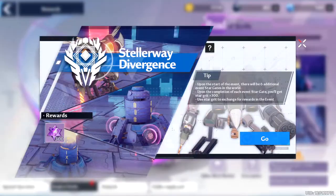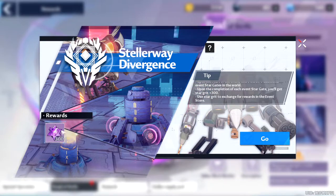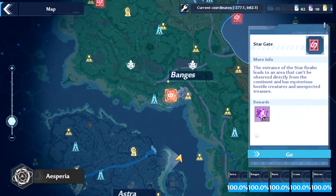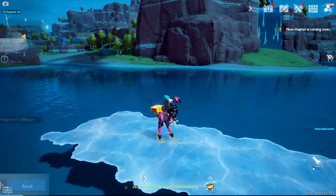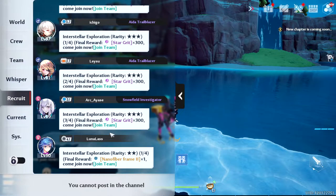If you wanted to do Stellarway Divergence, all you have to do is press go on this right here. It tells you that you only get 300 per time doing it, so you could basically do it four times. Once you press go, it would be these red stargates. You can just go ahead and go to it. You can either do it by yourself, which I don't suggest because sometimes you'll be thrown in with four mobs, but you can literally walk up to it, recruit people that you know, bring your own friends, or you can just go to the recruit tab and join up with anybody trying to do it themselves.